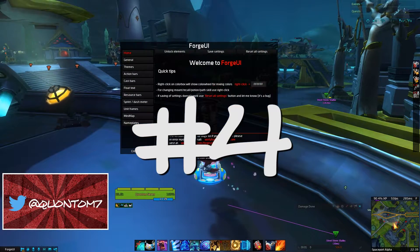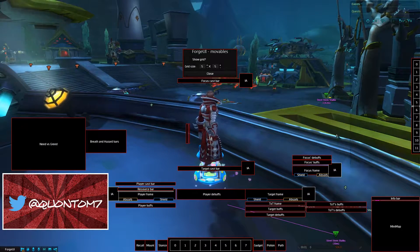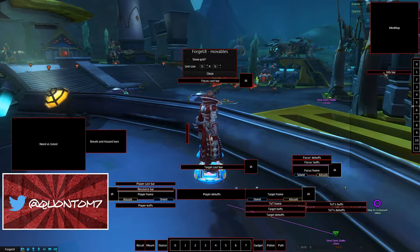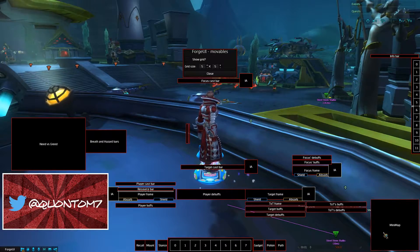Number four: Forge UI. This add-on isn't an absolute need, but I have to say it's great. Lovely nameplates, bars, bags, and everything can be moved around and recolored. It just makes everything easier to see.